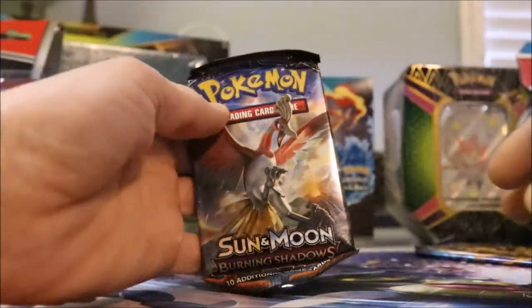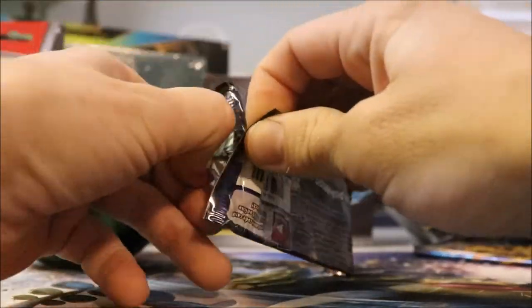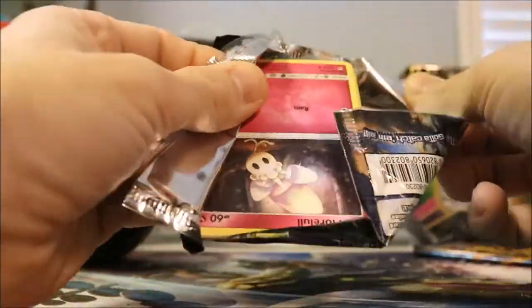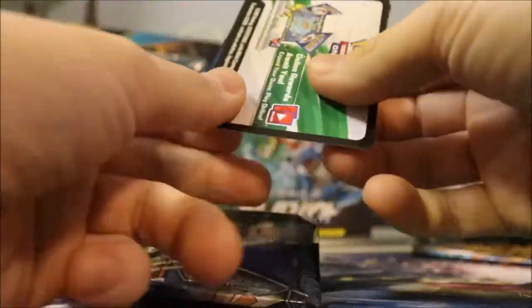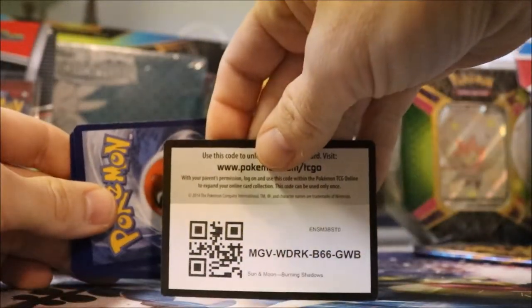Alright, Burning Shadows. This one's going to have a Charizard — I mean, it has it in the set. I hope it has it in the pack, that'd be sweet. We're going to go with Charizard — I'll just say it is. A card — black card. I like the sound of that, I like the looks of that. What kind of energy is it? Psychic Energy.